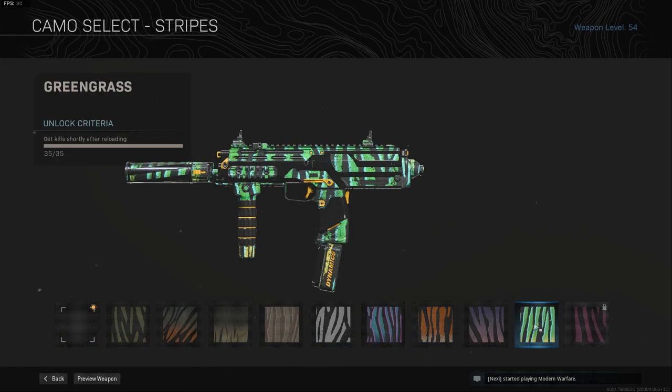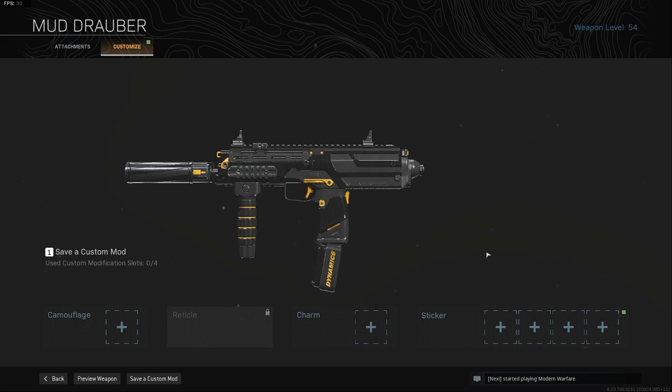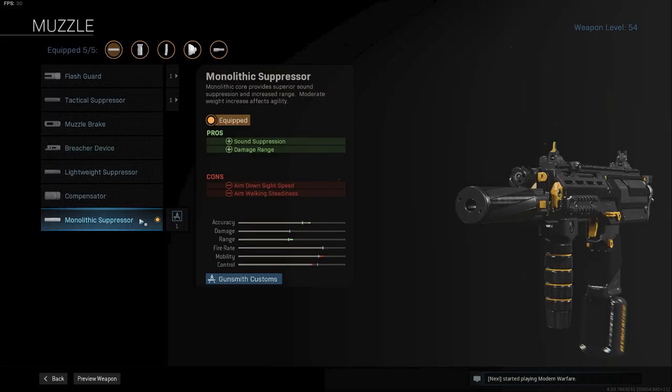Now that we know it looks good, let's check the attachments and see if it is a viable weapon in Warzone. The first attachment is the monolithic suppressor. This is an S-tier attachment and I don't think there is a better option in the muzzle class.